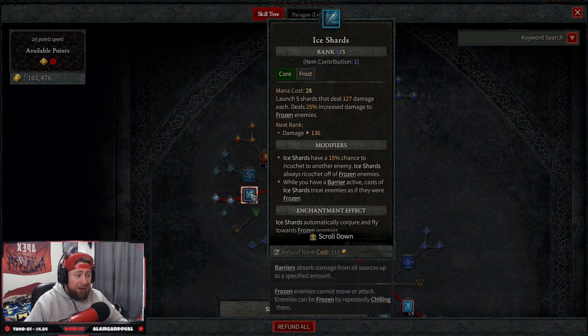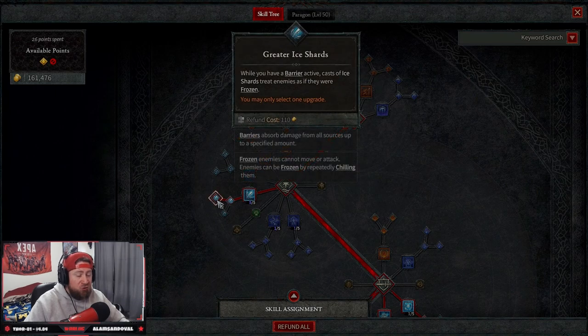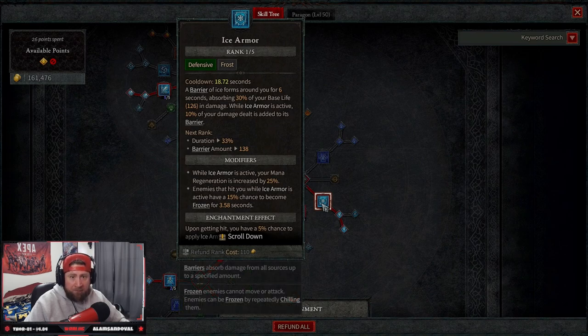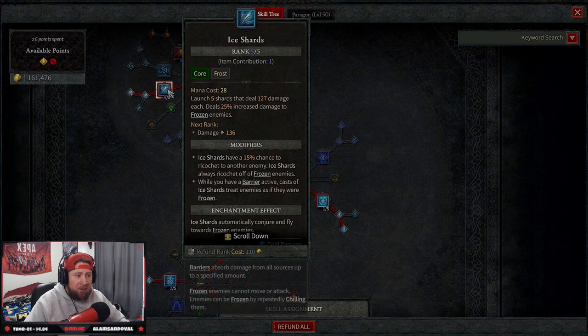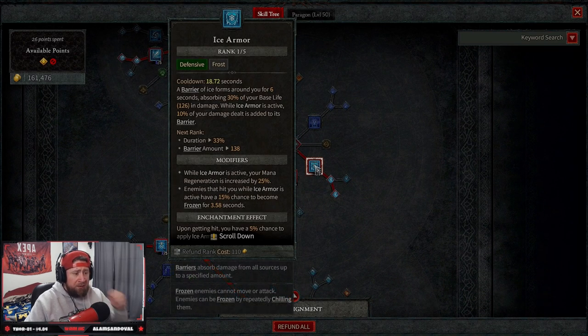We put five out of five ranks into Ice Shards because it's our main damage dealing skill alongside ice blades. We take Enhanced Ice Shards for a 15% chance to ricochet to another enemy, and Ice Shards always ricochet off frozen enemies — which most of the time they should be. Then Greater Ice Shards means that when I have a barrier active, casts of Ice Shards treat enemies as if they're frozen. Ice Armor is our main barrier skill — when it's active, Ice Shards act as if every enemy is frozen and have a chance to ricochet, which is very strong.